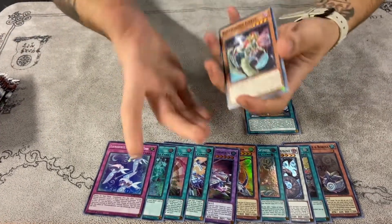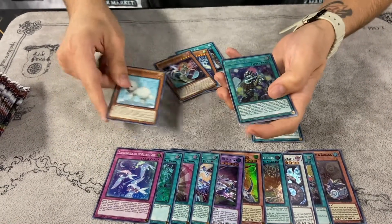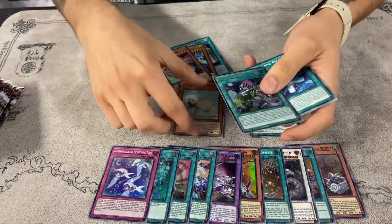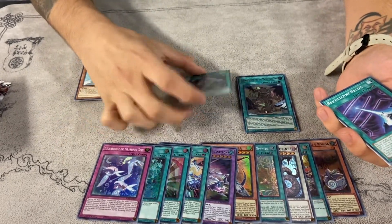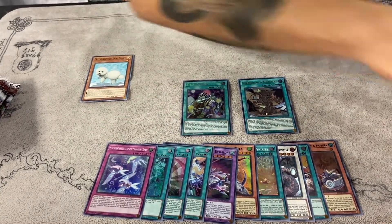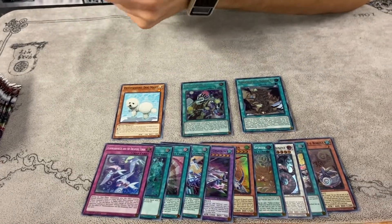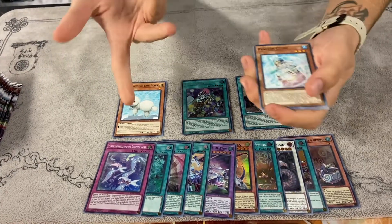Last pack on this side, still no secret unless this is one — oh, we pulled Small World! That's a really cool pull. If you haven't read this card, good luck — it's basically an essay that just doesn't get graded, the text is awful. It's kind of like Inspector Boarder but good luck breaking a deck with it. So far one secret, one ultra — Small World is not the best secret to get.